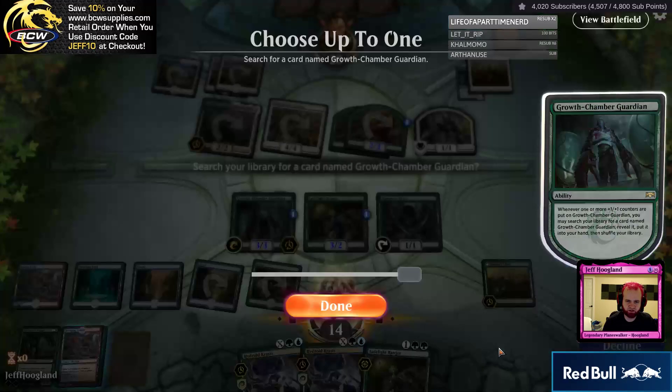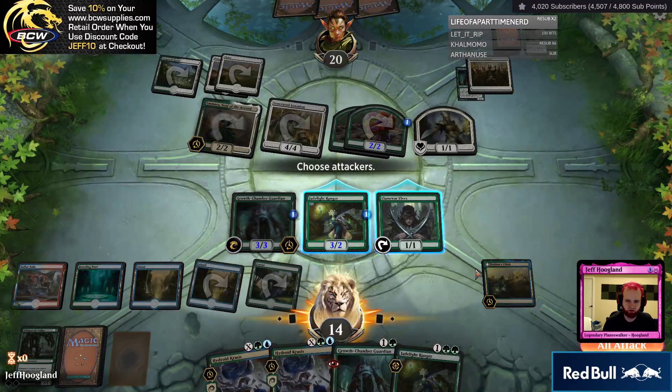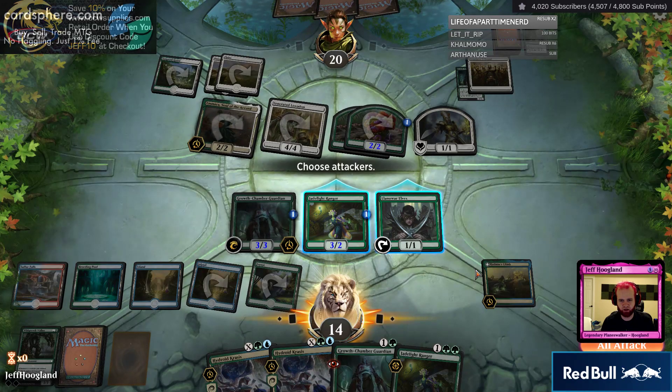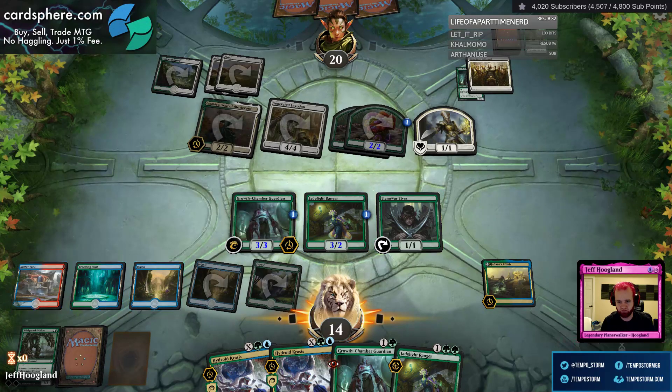If they have another removal spell here, making this a 5-5 is not a particularly good line. I'm going to go ahead and adapt this and grab another one. And then I'm going to go ahead and play this Jadelight Ranger. Whoa, why did it just go to my combat? Oh, I'm in my combat — sorry, I know what I'm doing. It's Climb triggered in my combat. I don't want to attack.